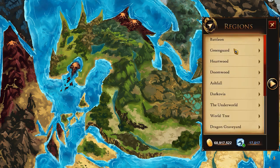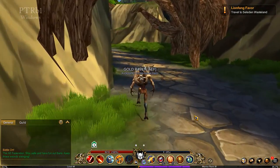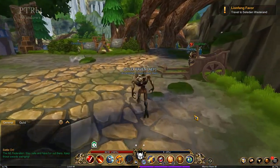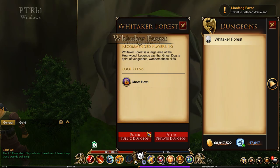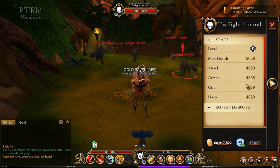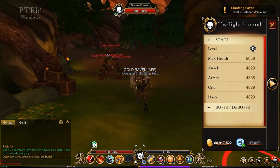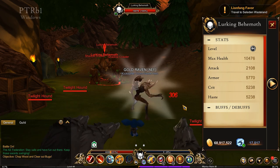Now we're going to be jumping over to the Heartwood Forest. There has been a change that I was informed about, and this seems like it could be an issue. Take a look at this right here. We have a level 43 Twilight Hound with 9,600 HP, and some of these other ones here — this one here, 9,600. You've got this one down here with 10,000 HP. So here's the stats right here. Those are the stats of this lurker.